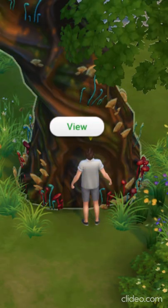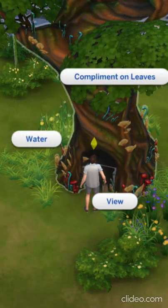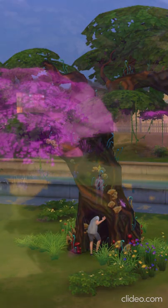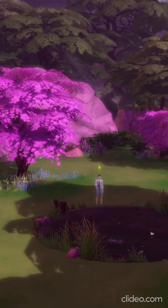Interact with the tree by viewing it until you get the option to water the tree. Water the tree until you can complement its leaves. Complement its leaves until you can explore. Follow the prompts until you're asked if you want to travel to Sylvan Glade.